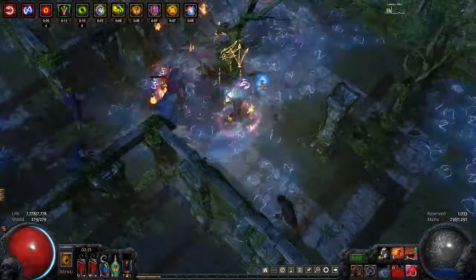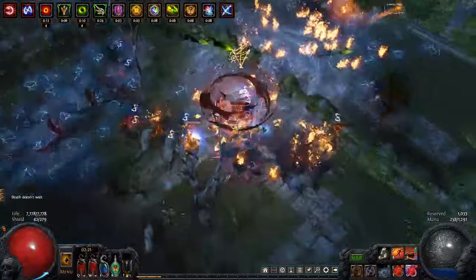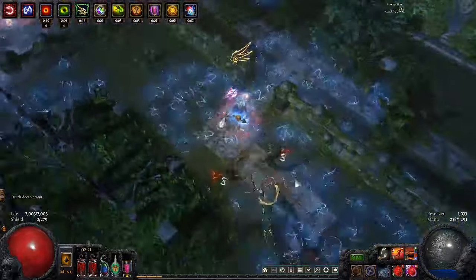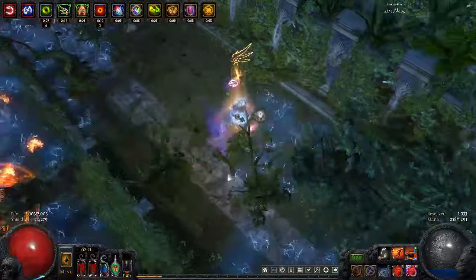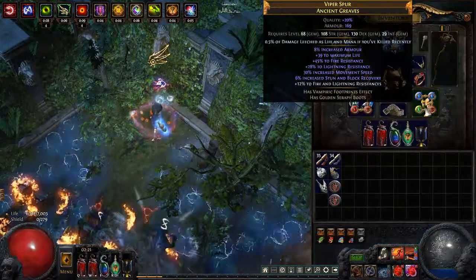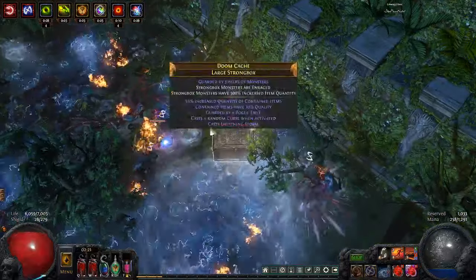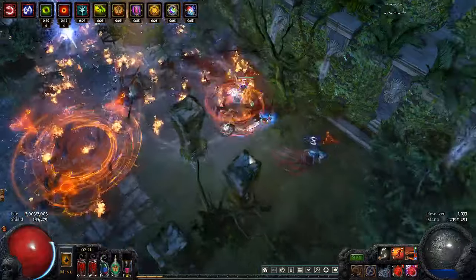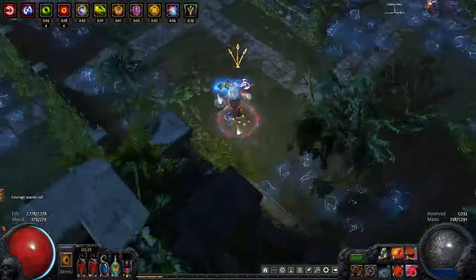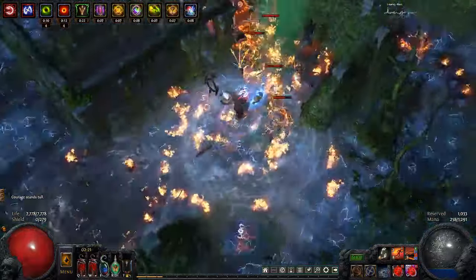We are also using The Gull, so we spawn shrines all the time. This isn't that strong since you get them just from killing stuff, but it is nice to have them up against bosses — it can be pretty useful. We also have lab enchants: our boot enchant is the leech boot enchant, which is life and mana leech on kill. We are also using Commandment of Inferno, which is that giant meteor you see slamming into things every once in a while. It does about four times as much damage as our Vortex, so it's pretty decent. It kind of functions as a second single-target setup because we get kills so regularly.